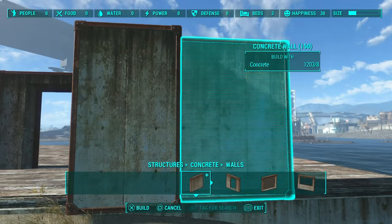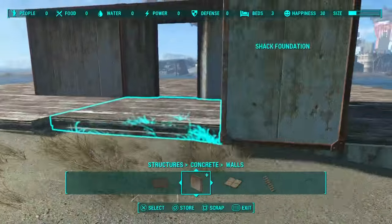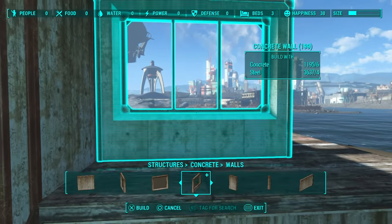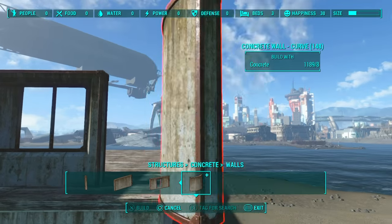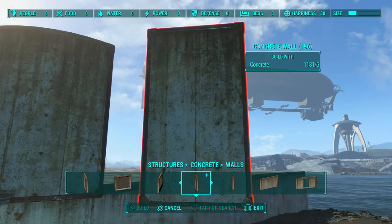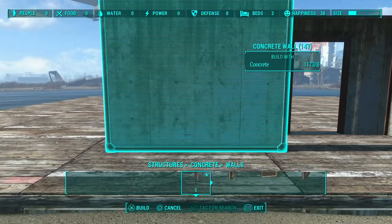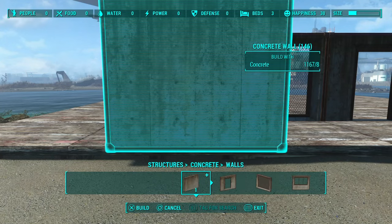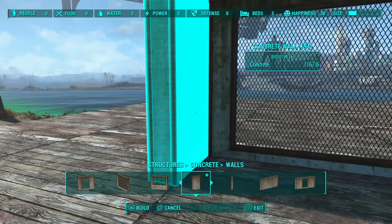One of the cool new things about the new concrete prefabs is that you can pretty much snap any concrete prefab to a certain point on any prefab. You've got to picture these walls as having four different sections on the face that you can snap another concrete prefab to. As a positive, this gives us endless building possibilities, but it comes at a price - a very tedious snapping system, because you have one prefab trying to snap to maybe ten different other sections. This is why you get that moving back and forth with things not snapping where you want them to go.